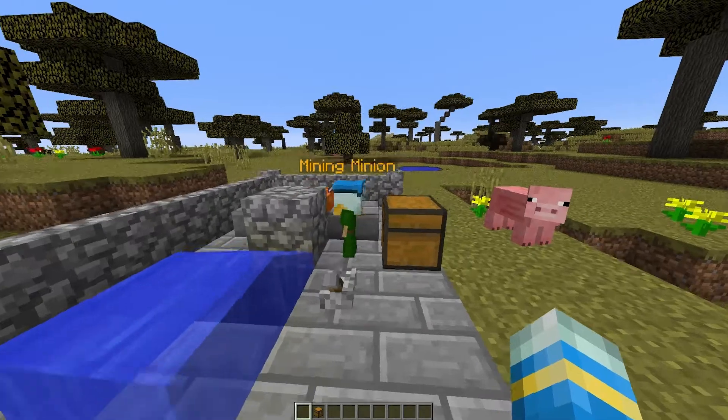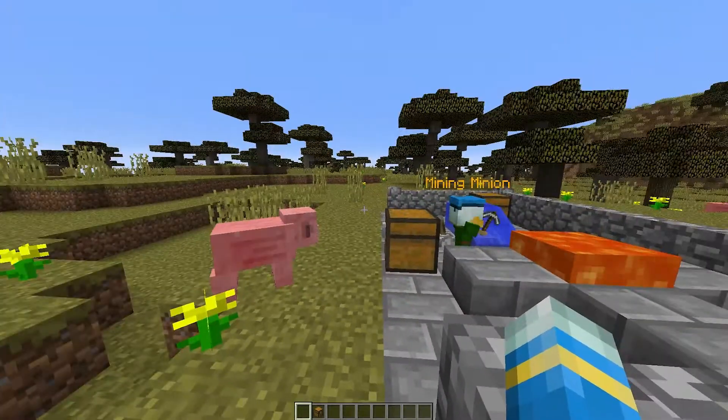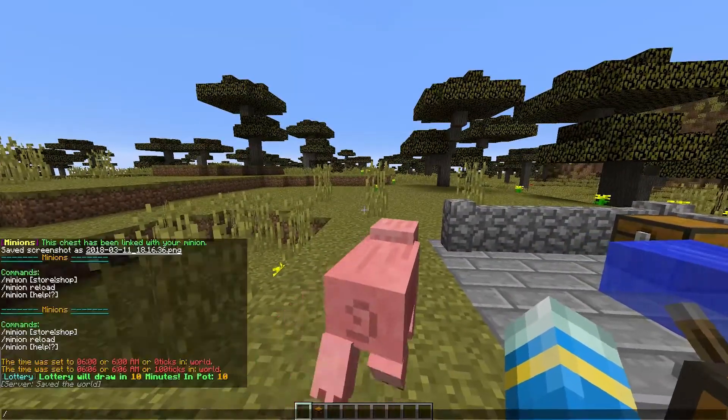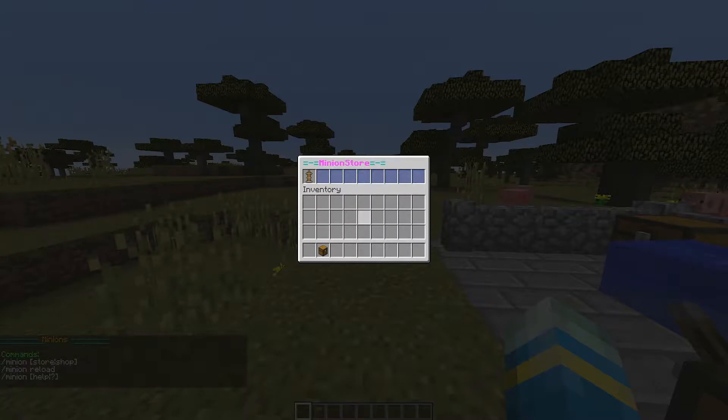This plugin has loads of different features. You can customize it in the config file — there's a ton of things you can change. But let's get straight into it. First of all, let's do the command /minion, and if we do minion shop we can see all of the minions we can buy.